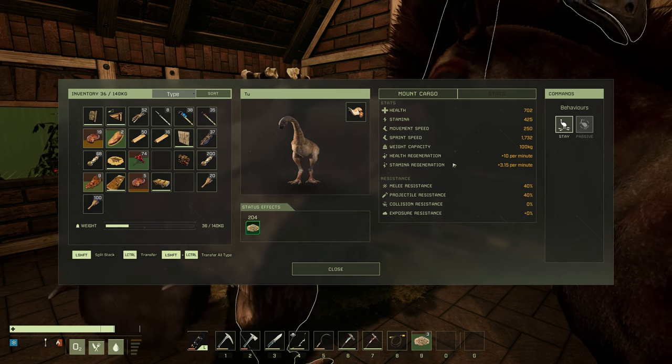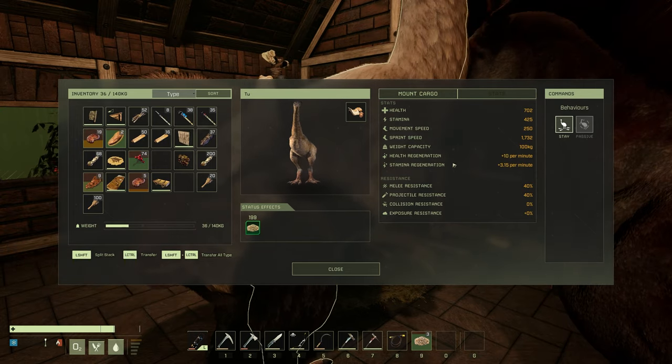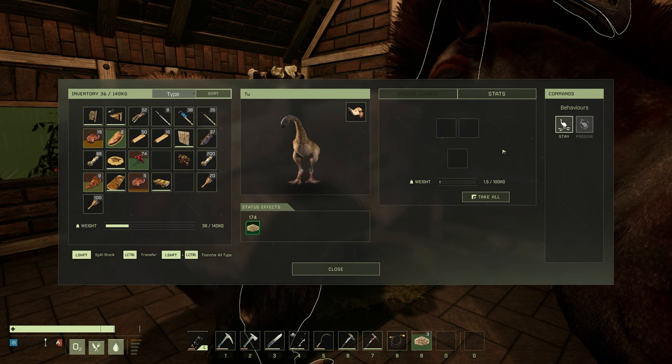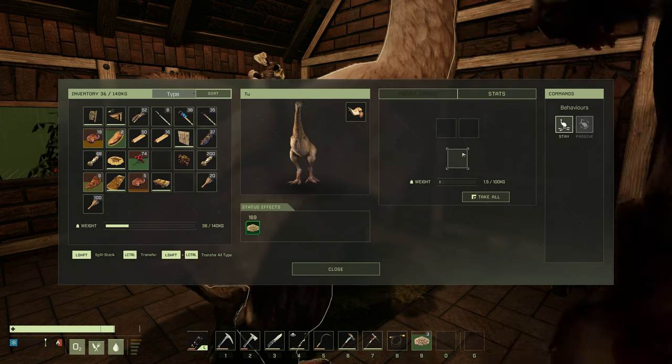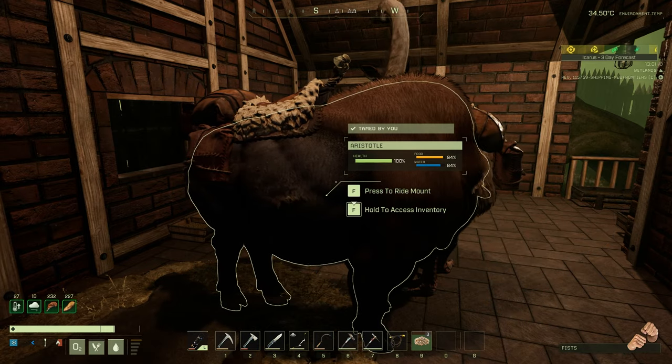The Moa has a weight capacity of 100 kg, health regen plus 10 per minute, stamina regen plus 3.15 per minute, melee resistance and projectile resistance both 40%, collision and exposure resistance both zero percent. The cargo capacity is only two slots, and it can hold one G-slot item like a radar or anything that goes on your back slot.